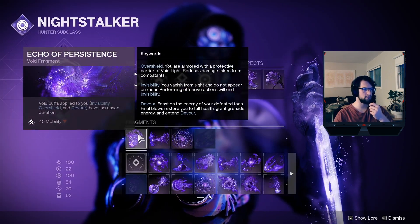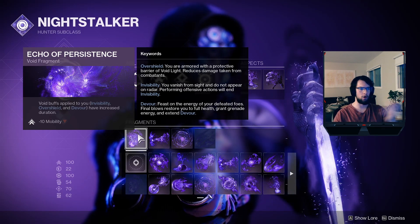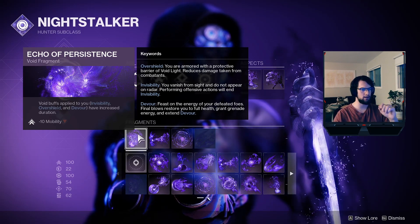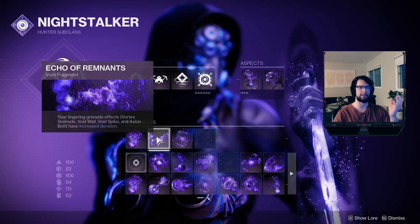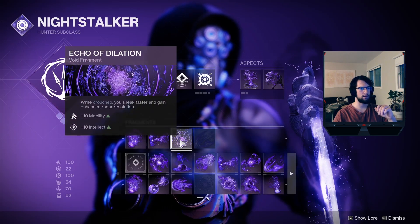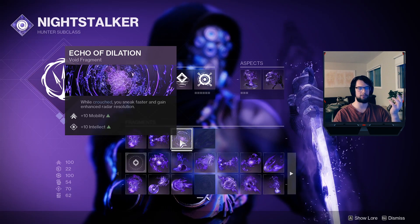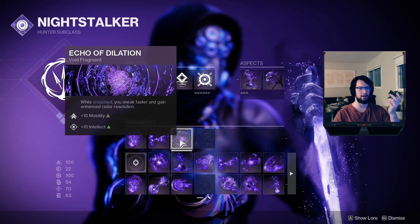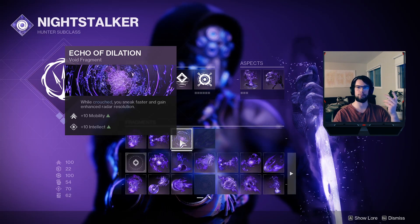For fragments, I've gone with Echo of Persistence to give myself a longer duration on all the different invisibilities I'm getting. Echo of Remnants to let my Axion Bolts last longer and chase people longer. And Echo of Dilation, which is super strong because it gives you plus 20 stats — absolutely nuts. I've also really enjoyed the Enhanced Radar because it just helps keep track of your enemies.